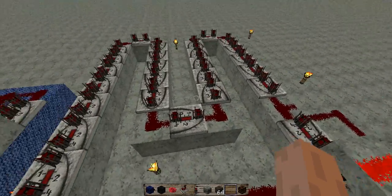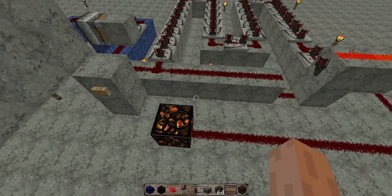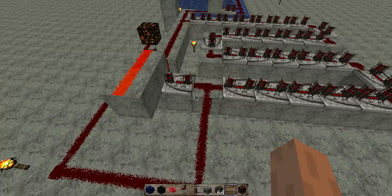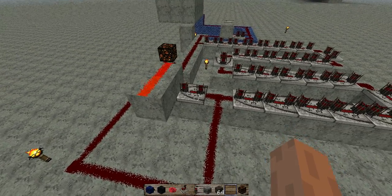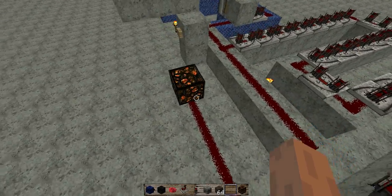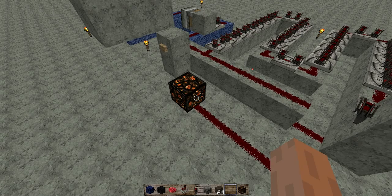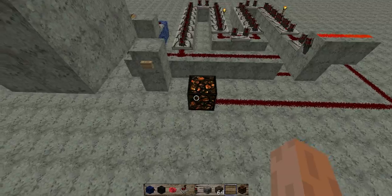This also has a light indicator, just in case you're not quite sure if your generator has finished its process. We have a redstone line running out to a redstone lamp. When it is on, it indicates the timer is still working, and once it turns off, the system is ready.